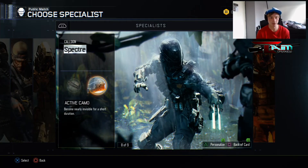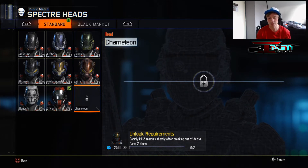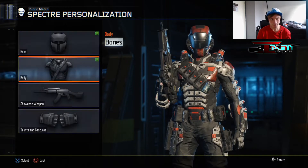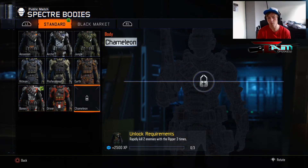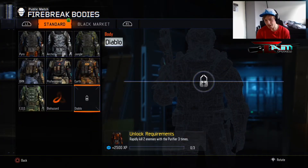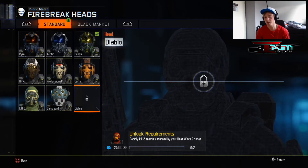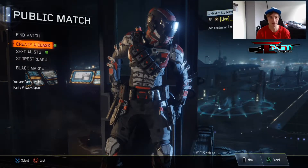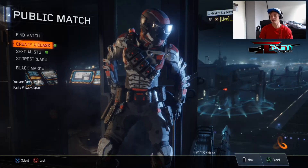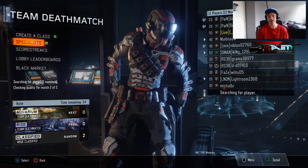We've done the Reaper, and today we're going to do the Spectre and the Firebreaker. I'll start with the active camo on the Spectre — the challenge is to rapidly kill two enemies shortly after breaking out of active camo. We're playing Team Deathmatch to complete that. After that, we'll do rapidly kill two enemies with the Ripper three times, and then rapidly kill two enemies with the Purifier three times.